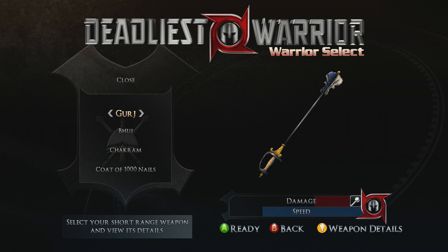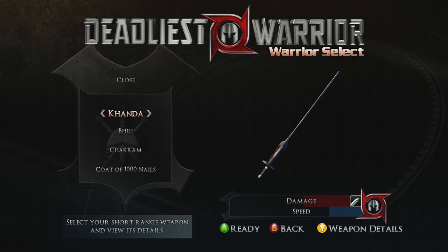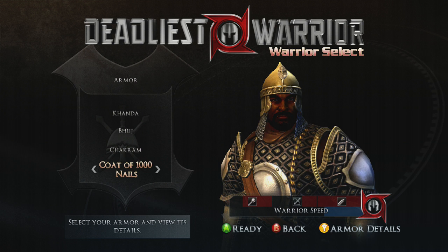Sorry, I skipped ahead of myself. This is the Rajput warrior — an Indian warrior from the 15th century. I think we can use the Kandar because it's stronger. This is one of the characters I've completed the game with, and you can change the weapons that you load out with.